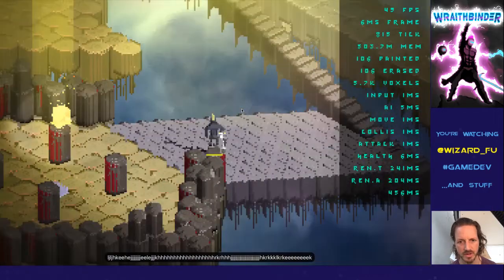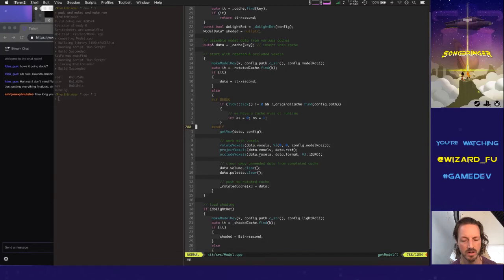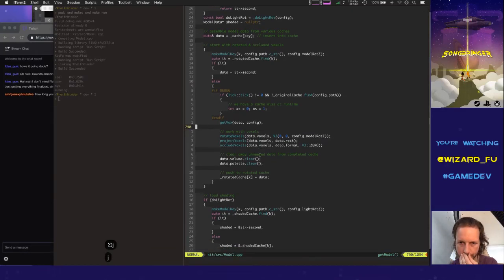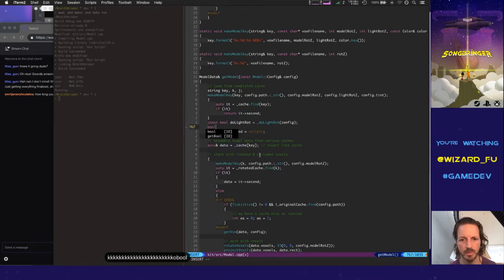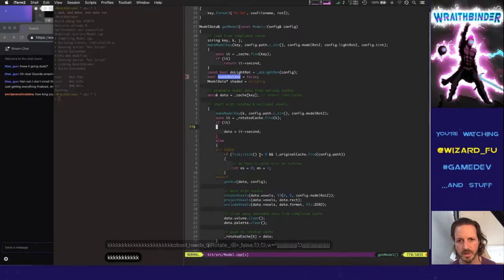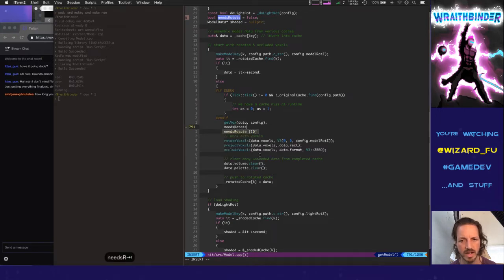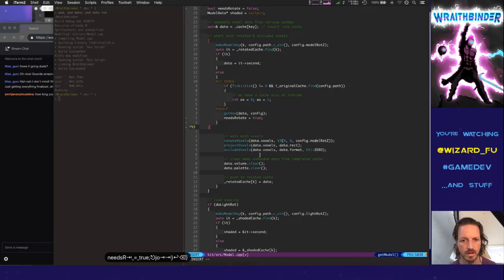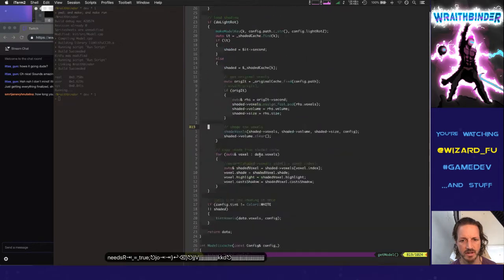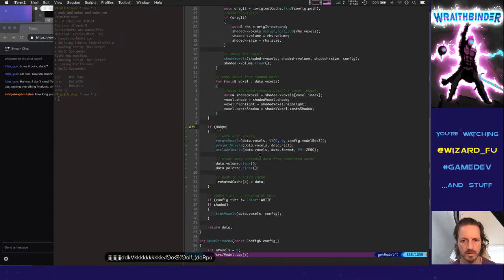I've been working on voxel shadows today and the shadows look a little bit thin when I'm at certain angles because of occlusion of voxels. I'm working on a technique to occlude after I do the shading. How about this — we'll just do a bool 'needs rotate', and then we can basically load from the rotated cache, get the vox, and check 'needs rotate'. Then afterwards, after we do the shading, we can do all the rotating.